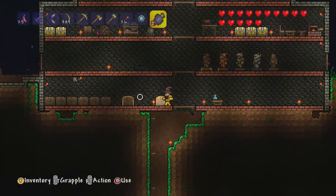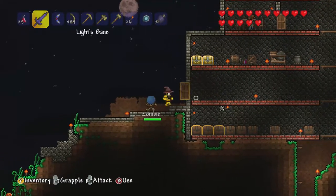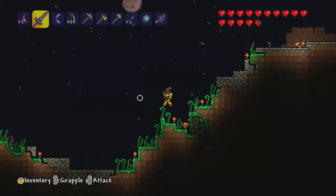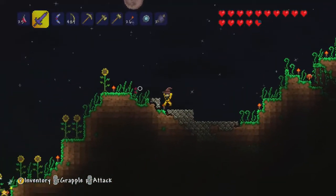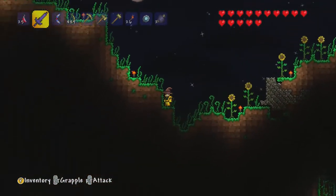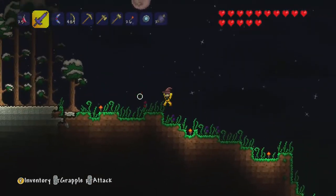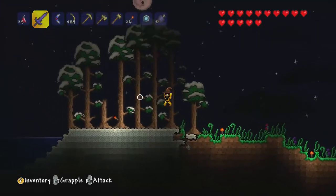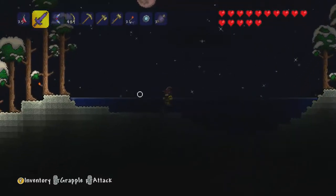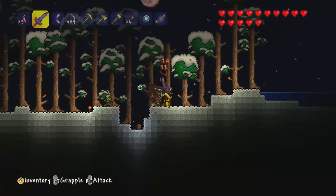And we'll go summon ourselves our first Eater of Worlds. The second biggest worm, I think. The last worm is the Destroyer — that's what they call it, the one that lives near hell. Worms are also apparently immune to lava, so there's no point in using a lava trap for a worm, just for that reason.